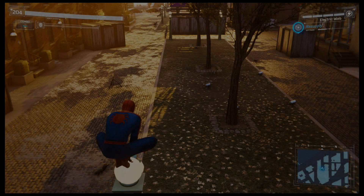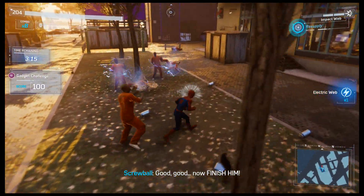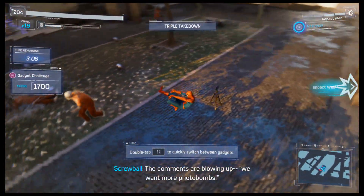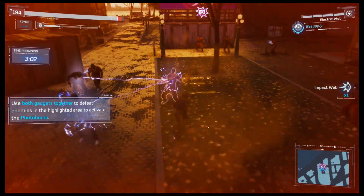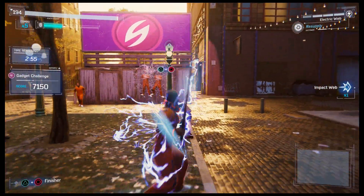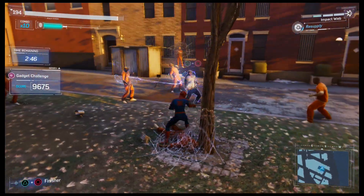Okay, looks pretty nice - so the web blasts and the electricity. After having completed the other two sets of gadget challenges, I've only now discovered that by double tapping L1 I can switch to previous gadgets rather than having to go to the select screen every time. An entire game and two sets of DLC and I never used that before. Okay, so far so good - managing to knock these guys just past the trees and the lampposts to get them onto the photobomb areas.